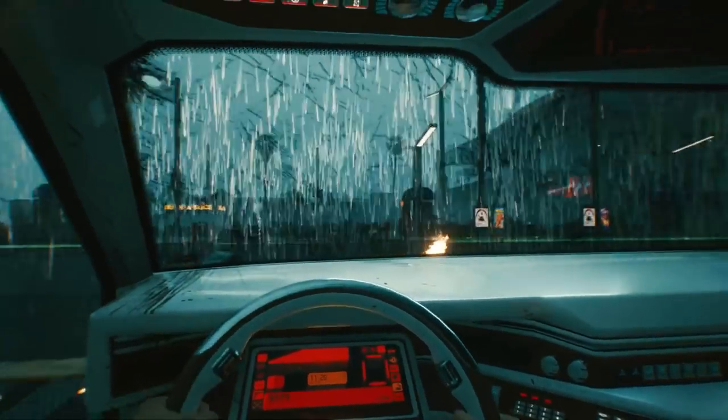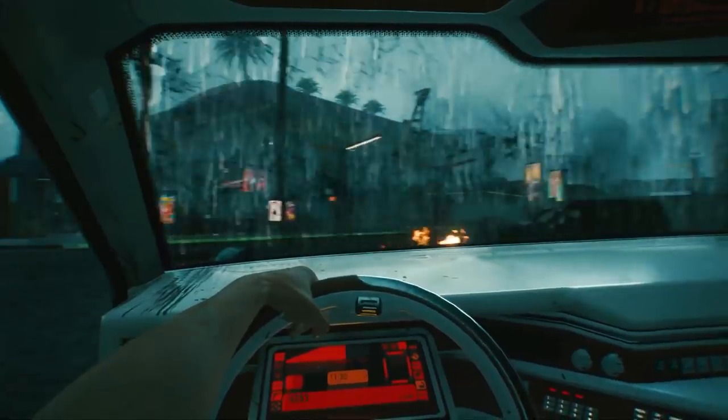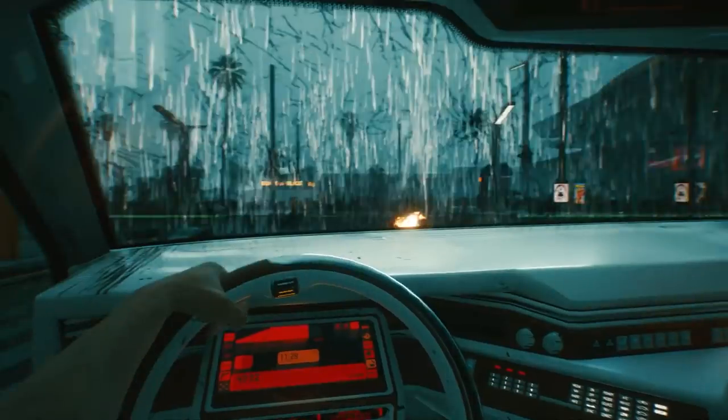Moving on, we see V driving a heavily damaged car. It's hard to see out of the cracked window, but what is notable is that the car has a heads-up display of a few things, including what looks to be a pistol. The resolution is too low, but we know you can fire your pistol out of the car while driving, so perhaps this tracks your ammo. There are some other standard gauges like oil and battery, as well as speed and time. There's a cool area to the right with a keypad, probably connecting to your phone — it's the little details.